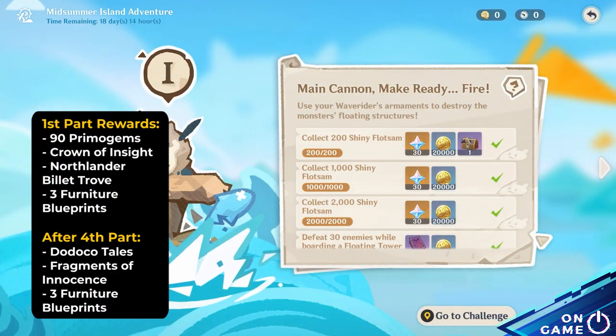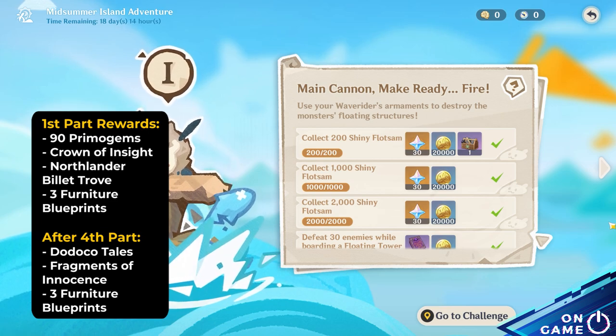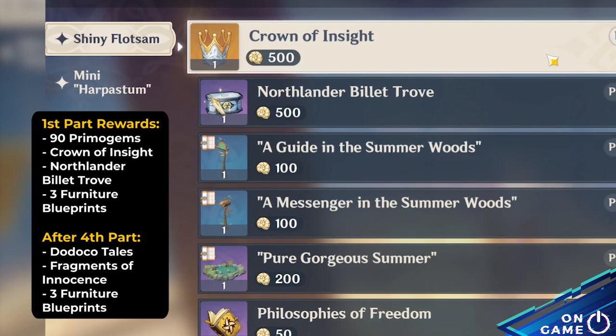The notable rewards that you can get from the first part of the event are 90 Primogems, Crown of Insight, a Northlander Billet Trophy, and 3 Furniture Blueprints.